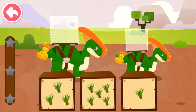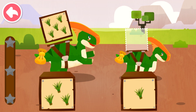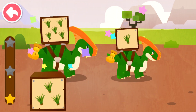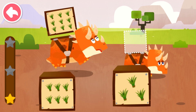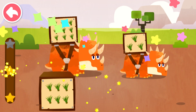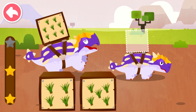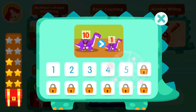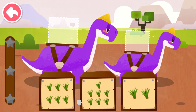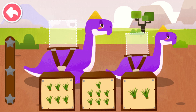Dispatch the box with the most goods to Big Dinosaur, and the one with the least goods to Small Dinosaur. Five, one. Nine, nine, three. Eight, eight, four.